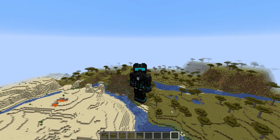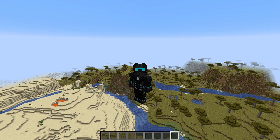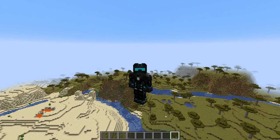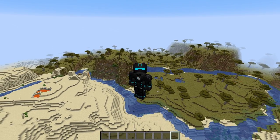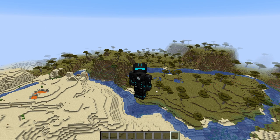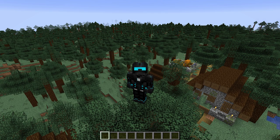There are some updates and changes, and we're going to take a look at them. Let's start right away with the campfire — they now spawn in taiga villages. Let us use a teleportation device and 3, 2, 1, and here we are.